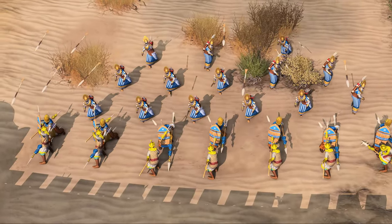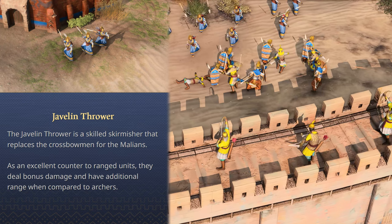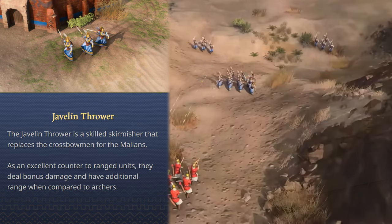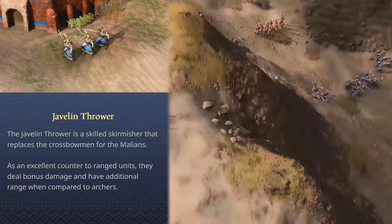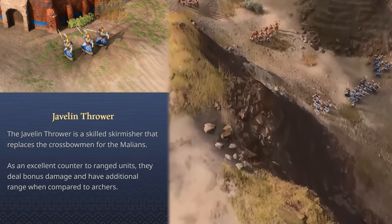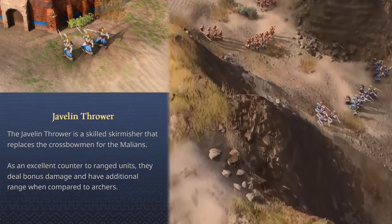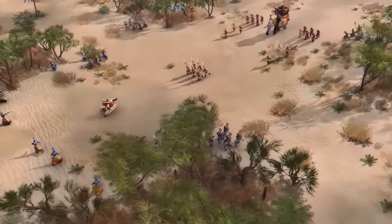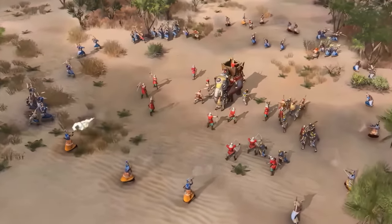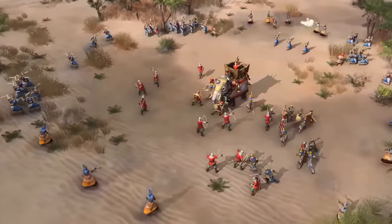Next up is the Javelin Thrower — a skilled skirmisher that replaces the crossbowman for the Malians. As an excellent counter to ranged units, they deal bonus damage and have additional range when compared to archers. They basically sound like a better version of skirmishers in Age of Empires 2, as they not only counter other ranged units but also outrange them. It will be interesting to see how they fare against high-damage units such as the Hand Cannoneers, Strelitzes, or Janissaries.